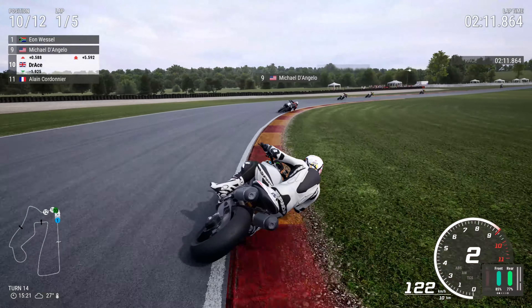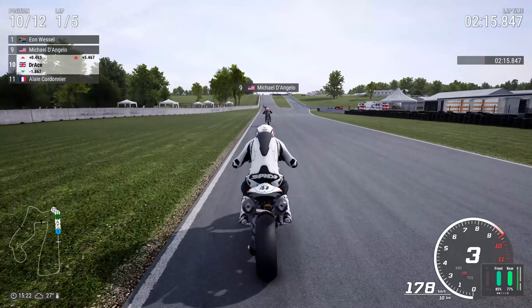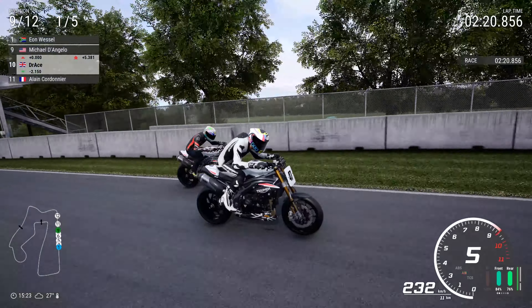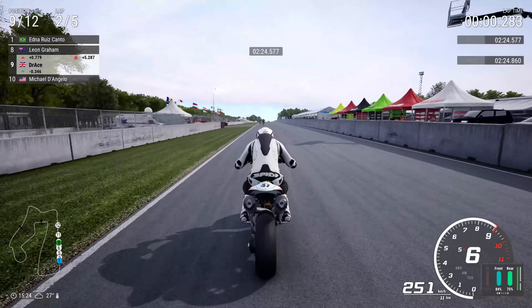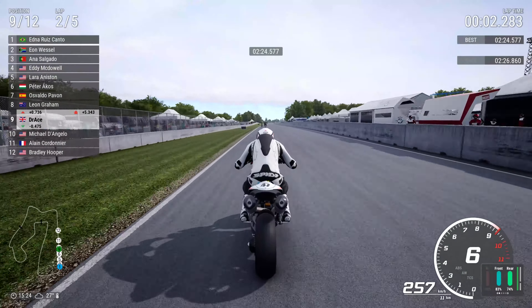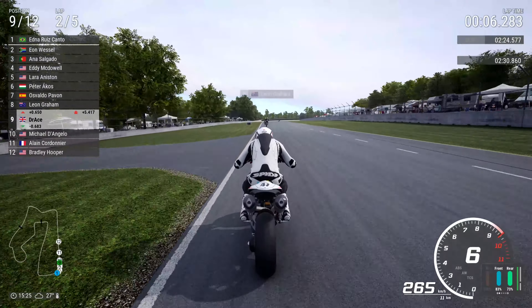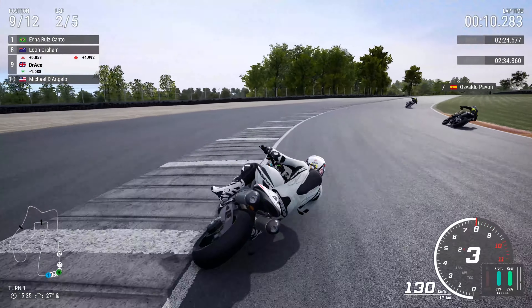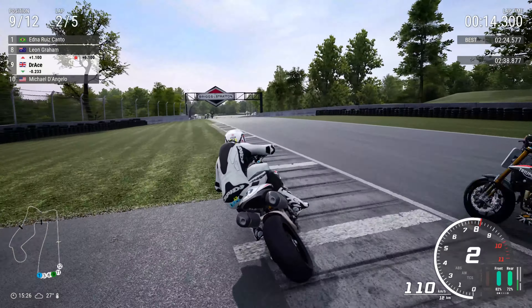Michael D'Angelo is in 9th place — I think he's on the Triumph too. It's a bit of a mixture of naked bikes. He's on the exact same livery as mine, actually — good choice. There are actually three livery options for this Triumph Speed Triple; I went for the white one with a bit of black on it, which looks quite nice. We're going to go wide into turn one — yeah, that's my mistake, a little bit too eager.